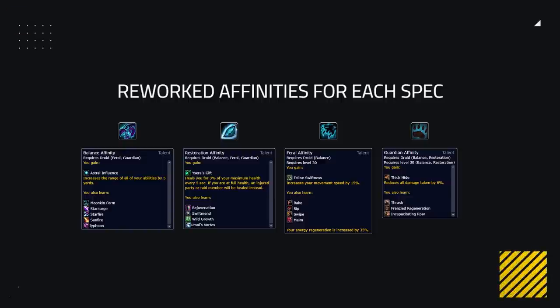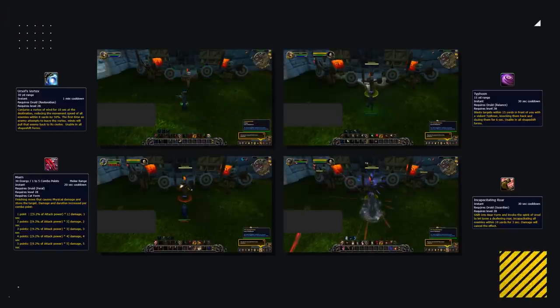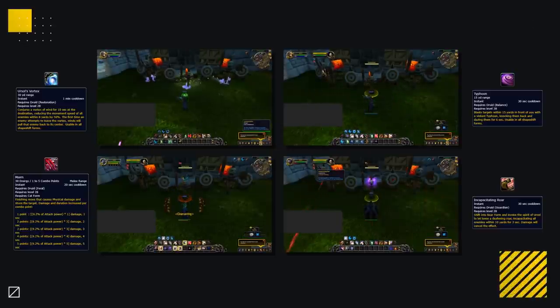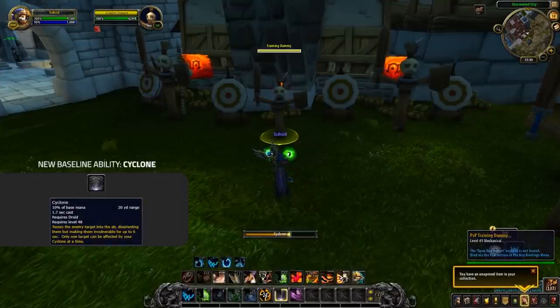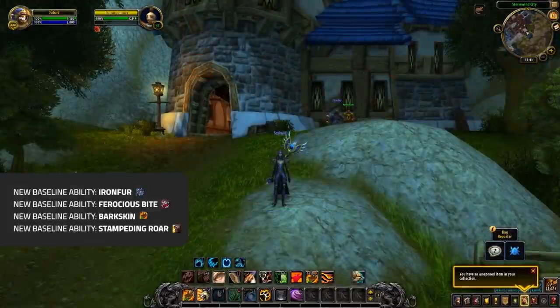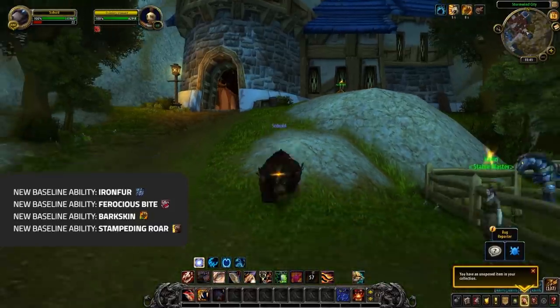Along with everything they give currently, Balance affinity now gives Typhoon, Feral affinity gives Maim, Guardian affinity gives Incapacitating Roar, and Restoration affinity gives Ursol's Vortex. This is such a good change. Maim obviously gives all specs options for a consistent stun; Incap Roar is great for enabling a free Cyclone; and Ursol's can be great to help with uptime. Druids are also getting some baseline abilities back — all three specs now get Cyclone baseline, which is huge for PvP. Iron Fur, Ferocious Bite, Barkskin, and even Stampeding Roar are also now back and baseline for all specs.